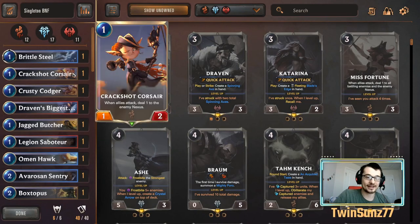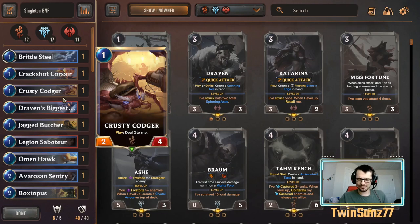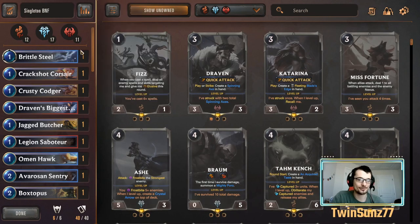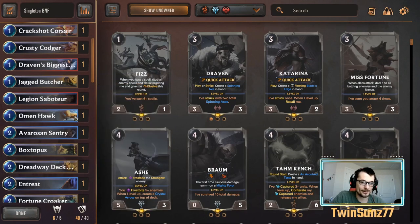I made slight tweaks over the three different gauntlets as things got nerfed and buffed, since this has been over a month. The heart of the deck is there — probably only five cards have changed overall. You'd have to go back to the original article to see the original version, but where I'm at now for one-drops: Crack Shot Corsair, Codger, Draven's Biggest Fan, Jagged Butcher, Legion Saboteur, and Omen Hawk.